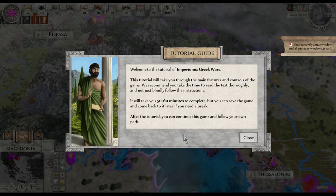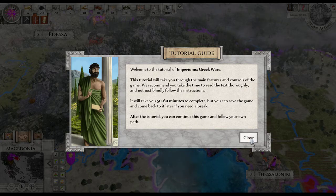Welcome to the tutorial — Imperium Greek Wars. The tour will take you through the main features and controls of the game. Make sure you take the time to read the text directly — that's one of my things, I'm not so good at that. Let's just blindly follow the instructions. It'll take about 56 minutes to complete, but you can save the game and come back to it later if you need a break. That's a good feature. You can continue the game and follow your path.